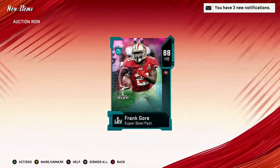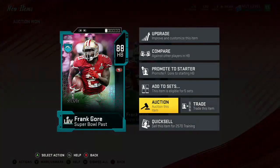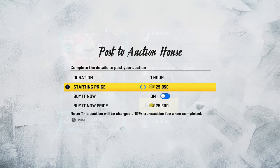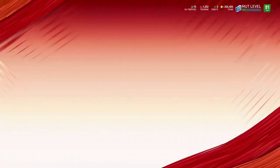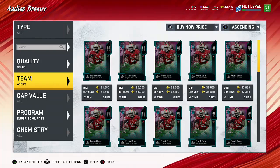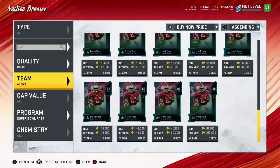Oh — oops, my bad guys. That was an 88, not an 89, so we'll put that back up for auction. You need an 89. I was looking too quick. Don't buy the 88s like that — make sure it's the 89s. That's going to cost us a few coins, but there aren't 89s in Super Bowl past. So you can't do Super Bowl past — you need to do Super Bowl present or something else.